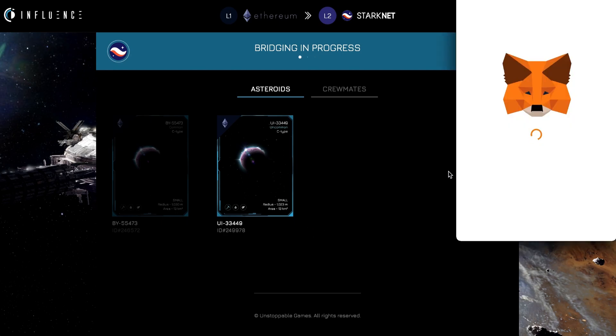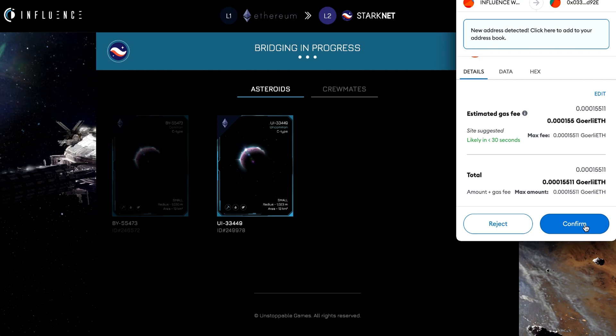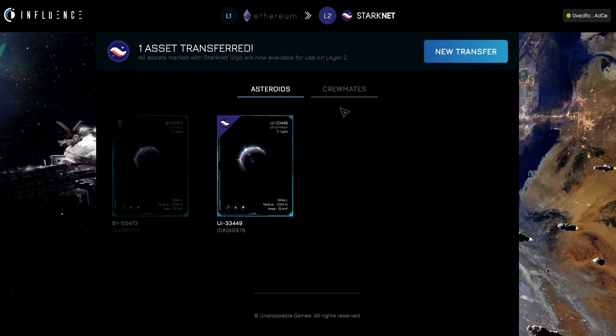I'm going to be prompted from MetaMask to confirm the transfer. I'll go ahead and hit confirm. Once that goes, the bridging process will start. And that is it — that's all you have to do. You're going to want to wait until this bridging in progress completes. You will be given a notification that it's done, like so — one asset has transferred.